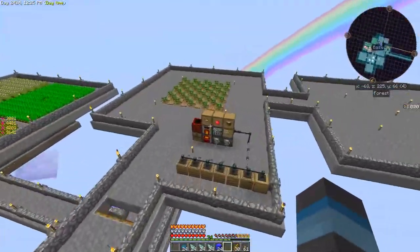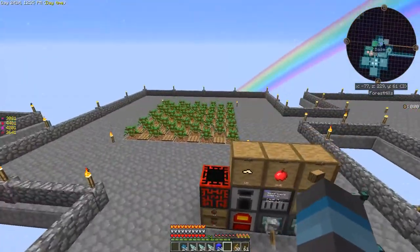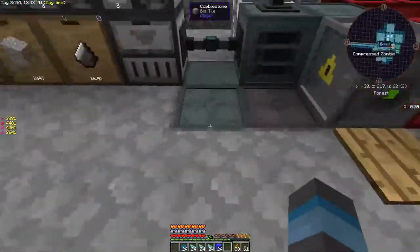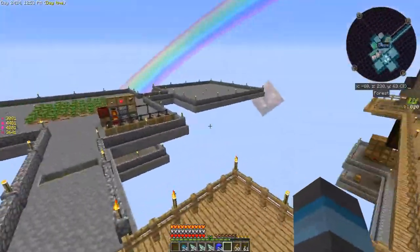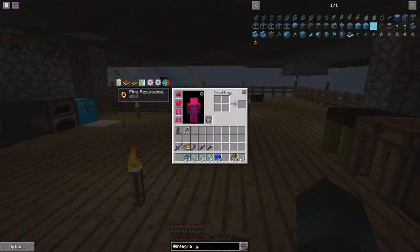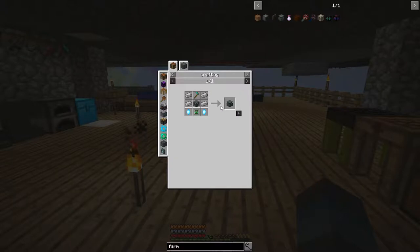For the farm here, we are not going to use this method — it will not work for us. We could pipe over some of these items for power or tap into this power, but no. We've got plenty of power for now. It's just a slight leak right now, not a big deal. What we are going to do is we're going to use the good old reliable farming station from EnderIO.